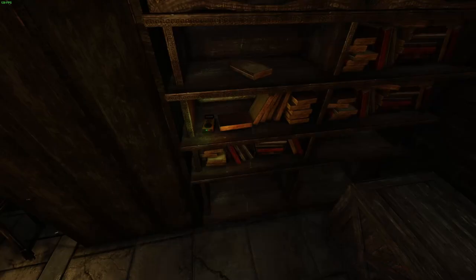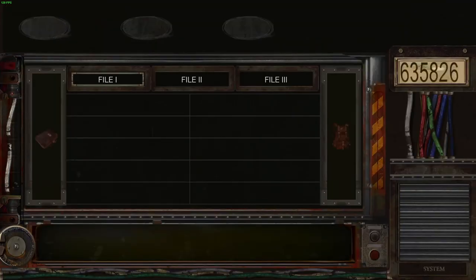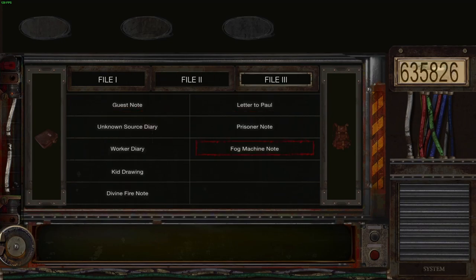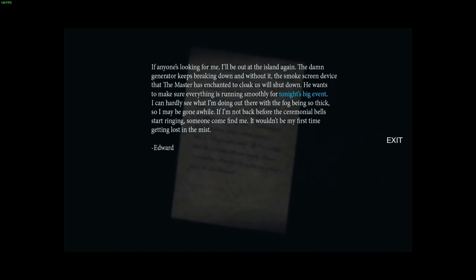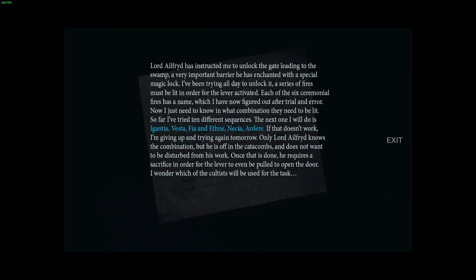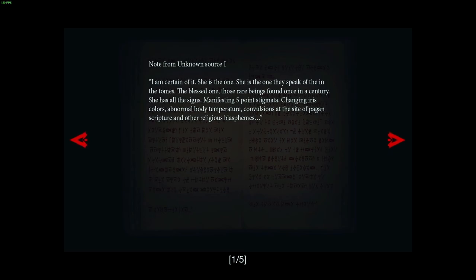Do you want to decode your files? Yes. I believe if we go to our files — which files have been deciphered? Do we have to scroll through all of them? Divine Fire Note: 'Lord Alfred has instructed me to unlock the gate leading to the swamp' — I think we've read that one. Worker Diary. Unknown Source Diary: 'I am certain of it. She is the one. She is the one they speak of in the tomes — the Blessed One.'